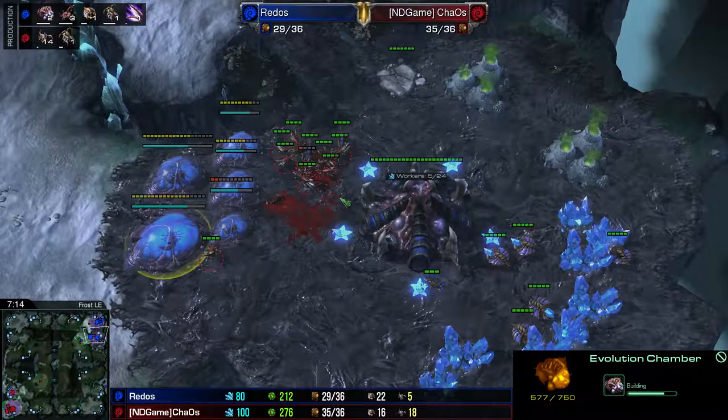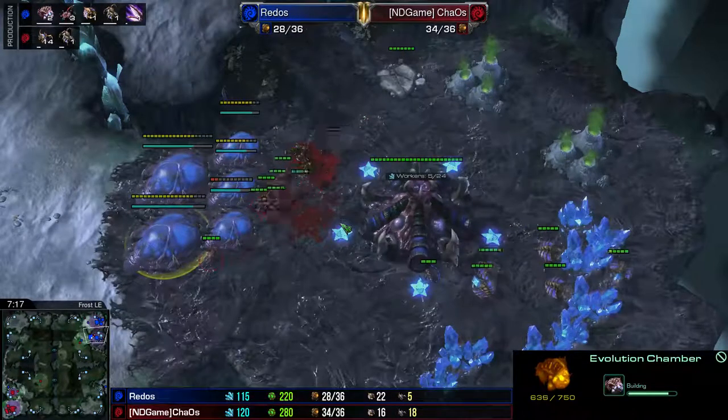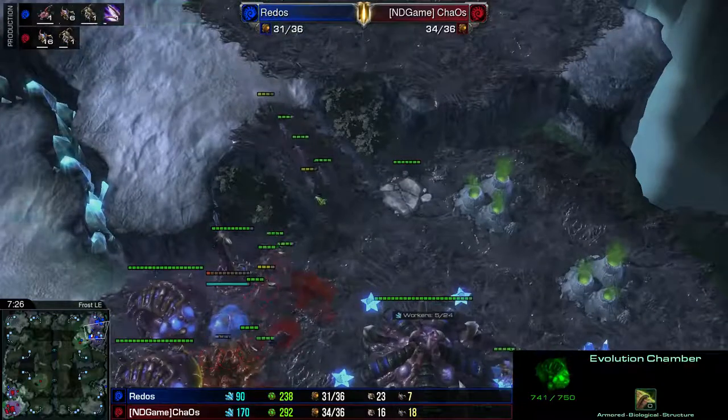If I keep applying pressure, I might be able to spur him in the direction of just going ahead and calling GG. So come in here, take out the rest of his lings. As you can see in the production tab, he doesn't have any more lings in production, which I find a little bit odd.